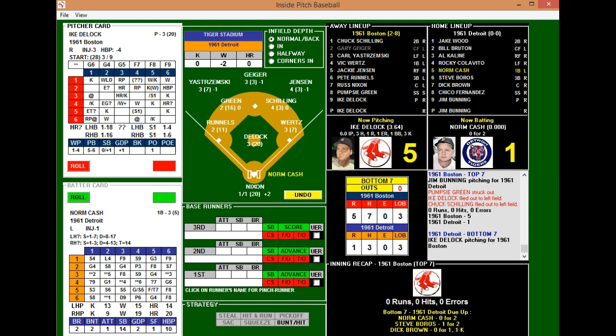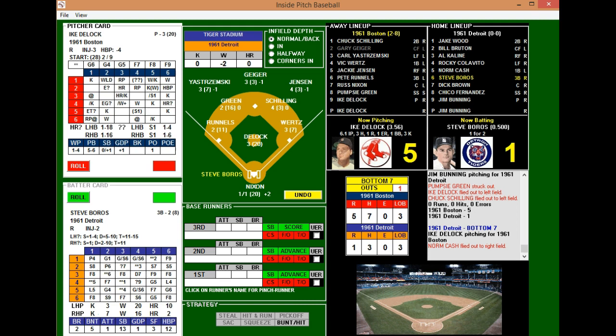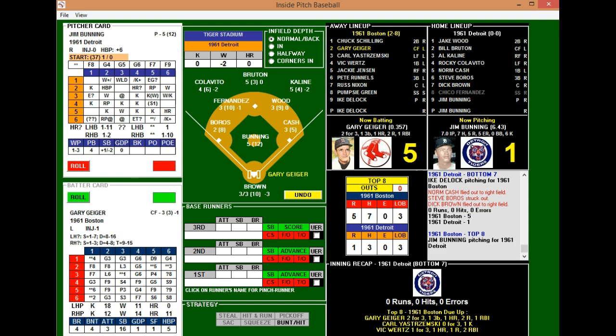The hometown crowd sings 'Take Me Out to the Ballgame.' Bottom of the seventh — Cash, Boros, and Brown up against DeLock. Cash flies out to Jensen in right for out one. Boros strikes out — DeLock's fourth K of the day. Dick Brown, who was a strikeout victim and walked earlier, flies out to Jensen in right to end the inning. Tigers go in order in the bottom of the seventh. Red Sox with a four-run lead heading to the eighth.